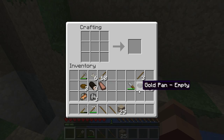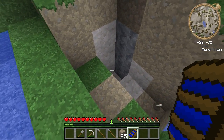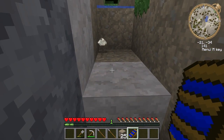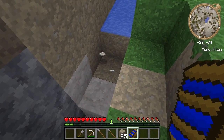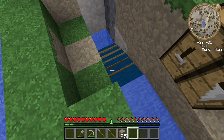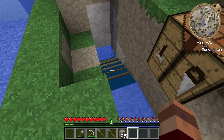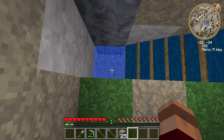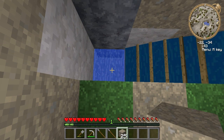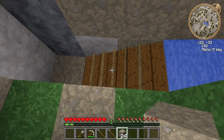So what we're going to need to do is take three planks and three sticks and we get a sluice. Now this is going to place down — you have to be pointing in the direction that the water is traveling for it to drop. You have to have a hole at the other end for the water to go into, because if you just plug that up then it stops running and you won't get anything.